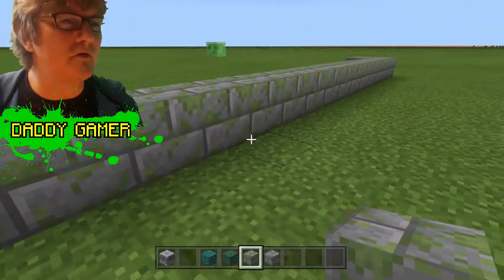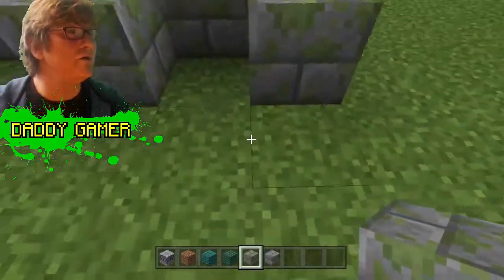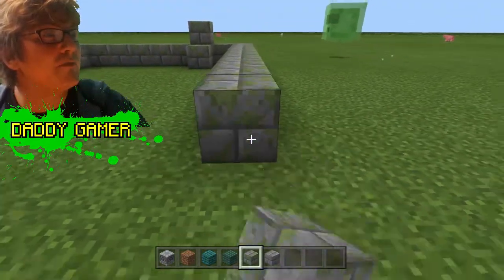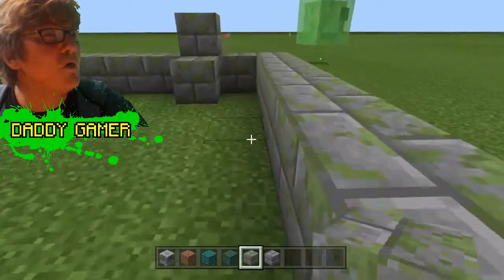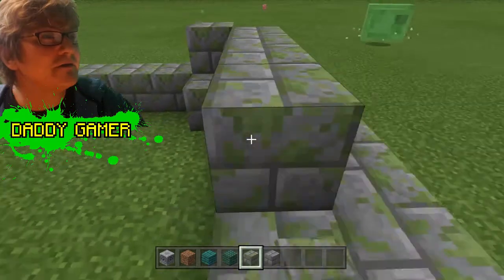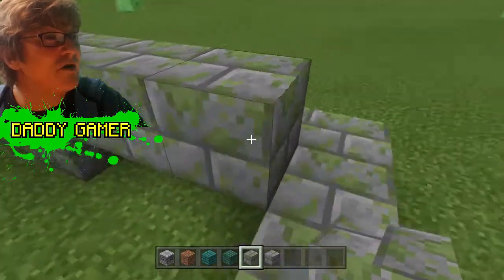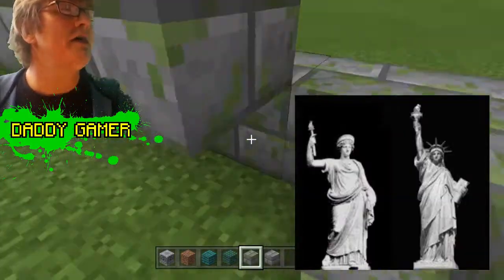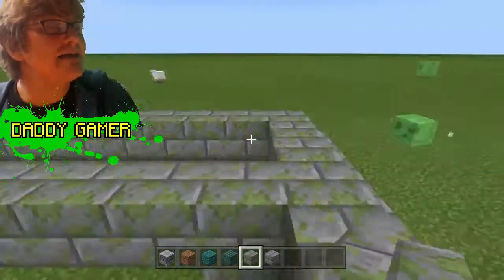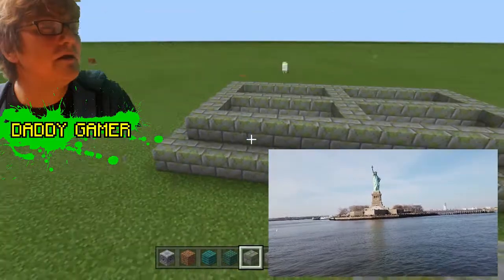We'll make the plinth first. The Statue of Liberty's full name is actually 'Liberty Enlightening the World' — I didn't know that until I read it earlier. As we build, you'll see it's basically a woman holding aloft a torch, wearing a robe. The female figure represents a Roman goddess called Libertus — that's the reason for the name. You'll find the Statue of Liberty in New York on a little island of its own, visible to ships sailing by.